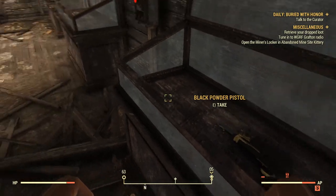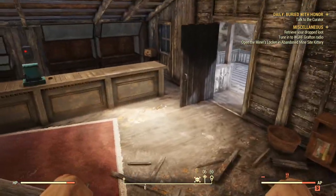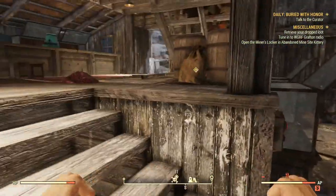You guys will find things like the black powder pistol, the black powder rifle, a tomahawk, a bowie knife — you guys will find a lot of stuff here. There's a lot of goodies. Just keep your eyes out for those as well as your Civil War dress.